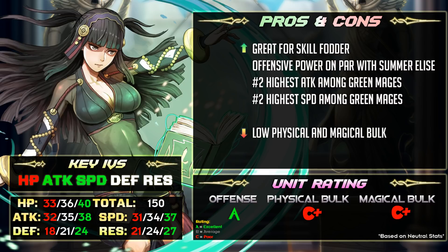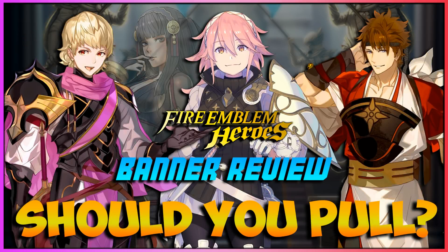Best boon is attack or speed; best banes are any of the defensive stats, preferably minus HP. I don't think she's worth summoning for — there's a possibility her rarity drops to 4-star. It's either Soleil or Rajat; I'll put my money on Soleil. Regardless, don't summon for her unless she's your favorite unit. I know a lot of you are angry that Intelligent Systems put Rajat on a separate banner similar to Ira, but at least this time they actually announced it in advance. Let me know in the comments what you're planning to do with your orbs. Thanks for watching and I'll see you in the next video.